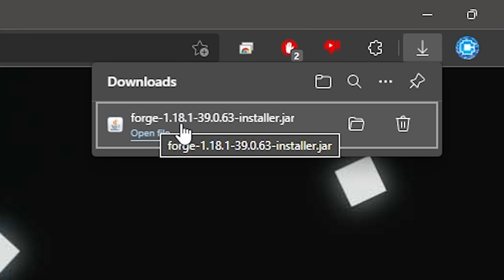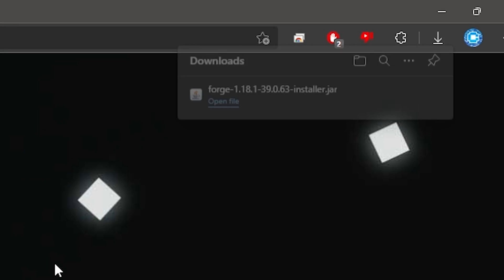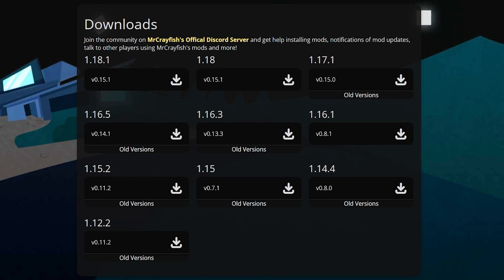Just like the version you downloaded for Forge — for example, 1.18.1 — you'll want to download the same version for the mod. Mr. Crayfish has supported all versions back to 1.12.2. Sadly, if you wanted to do 1.8 PvP with a controller, it's not supported. You'll need to use 1.12 through 1.18. But if you're using a controller, you'll most likely be on a modern version like 1.18 or 1.17.